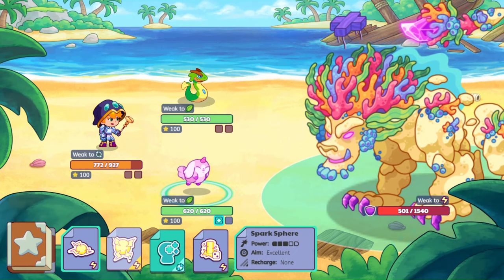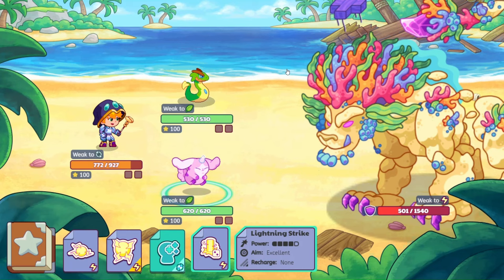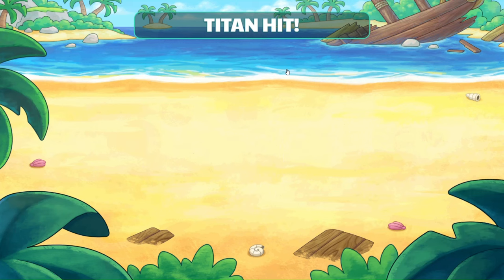There's Spark Sphere, which is excellent; Storm Globe, which is three out of five, also excellent; and then Lightning Strike, which is four out of five and excellent. Let's go ahead and do that — hit here and we should get over 700. 724 damage right there, so the battle is over super fast.